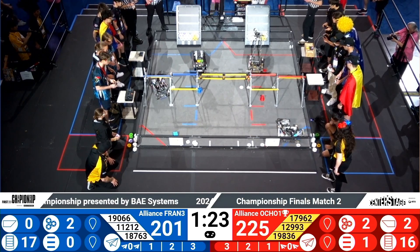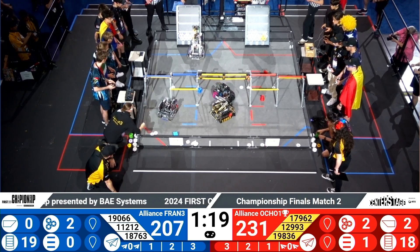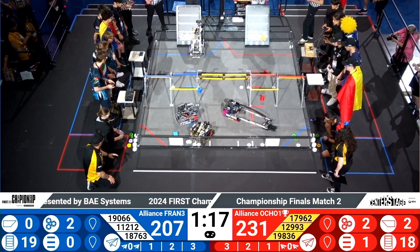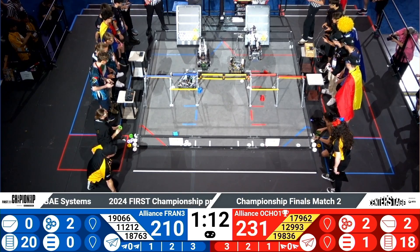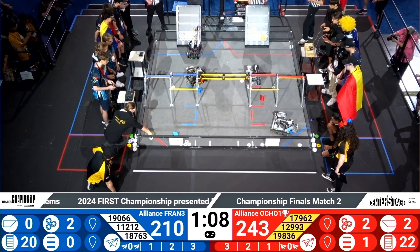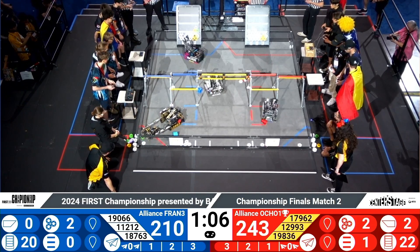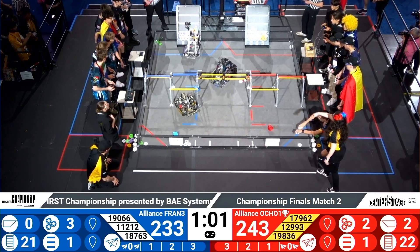Red alliance getting those two mosaics — one purple, one yellow — keeping that 30-point lead over the blue alliance. Blue alliance tailing the red alliance, keeping them straight. Red alliance stacking up more white pixels, reaching the first level. Blue alliance also reaching the first level, but still slightly behind the red, slowly catching up.